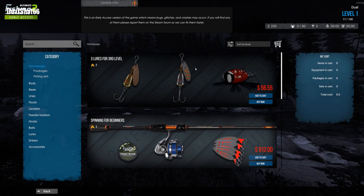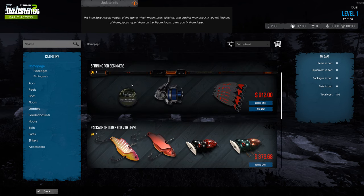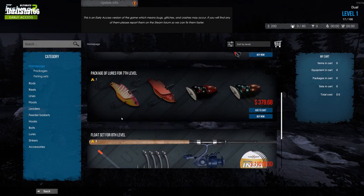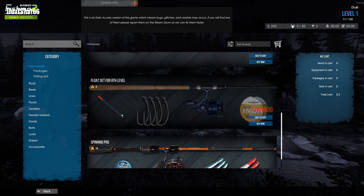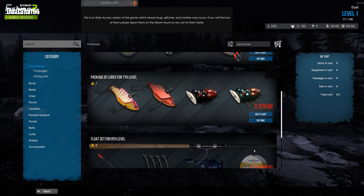Wow, look at this one — spinning for beginners, float set for level 8. Look at the price of this one: seven thousand, one hundred and sixty-five dollars — holy hell! Meanwhile, I only have like 200.